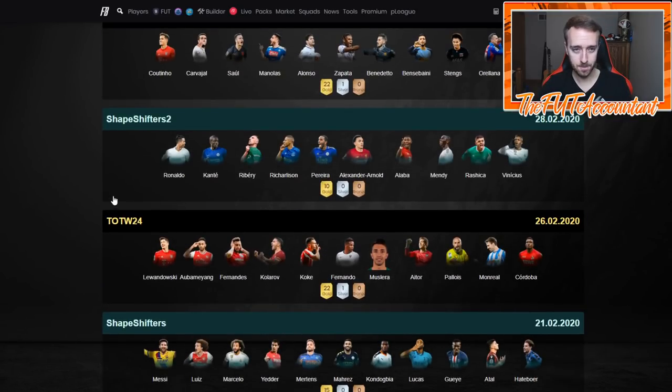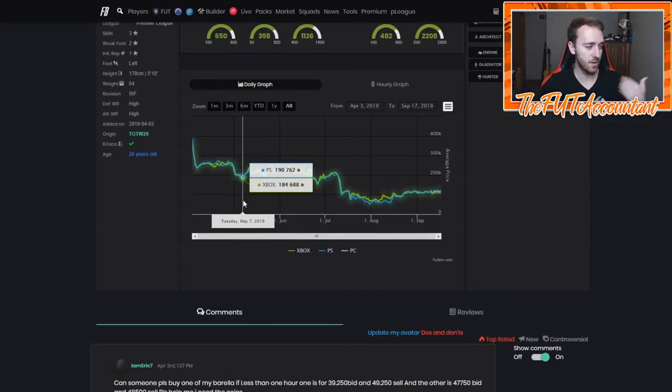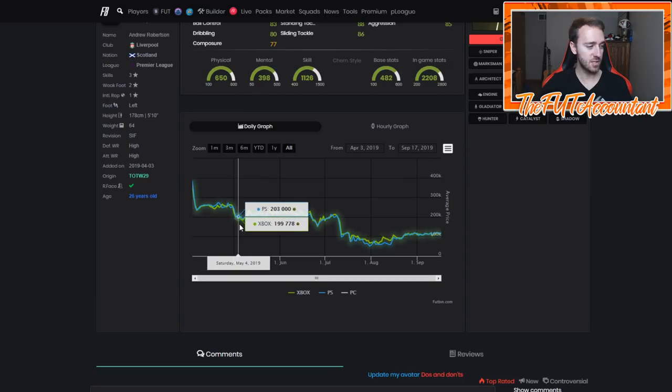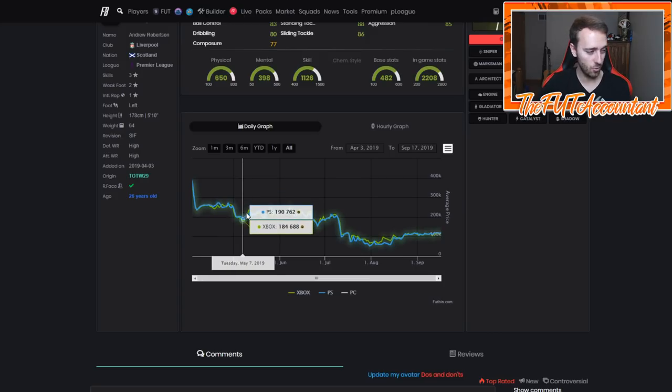Going through the basis of why these cards rise — right now we're experiencing a point in time in the FUT market where a lot of stuff is being panic sold. That's what this graph is showing. Last year in FIFA 19, Team of the Season started on May 10th. This Robertson inform was in Team of the Week 29 — a couple weeks before Team of the Season — and he dropped in the panic sale before TOTS. He was a 270k card that dropped to 190,000 coins.